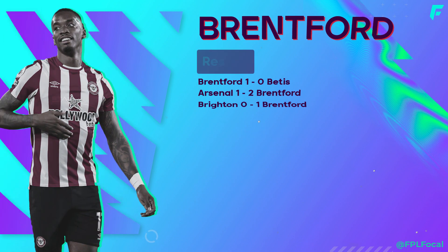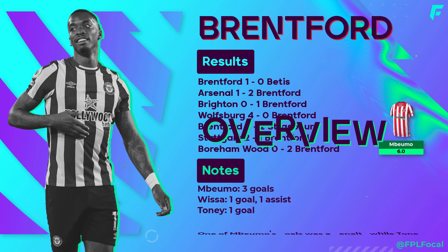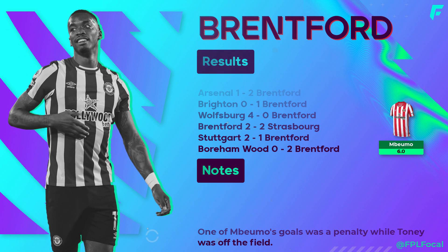Mbeumo has been the most impressive in the Brentford camp with 3 goals in preseason and just the 1 goal for Toney. They would have otherwise been on 2 goals each if not for an Mbeumo penalty taken while Toney was off the field. Lewis Potter scored on his debut against Strasbourg and impressed with 1 goal and 1 assist, but he and another forward could share minutes this season and neither look completely nailed. New goalkeeper Sinus Flekken has only made 1 appearance in 7 preseason games, which was the match against a heavily rotated Arsenal side. So without a doubt, Raya is the current number 1 and therefore is a great pick at 4.5 million.